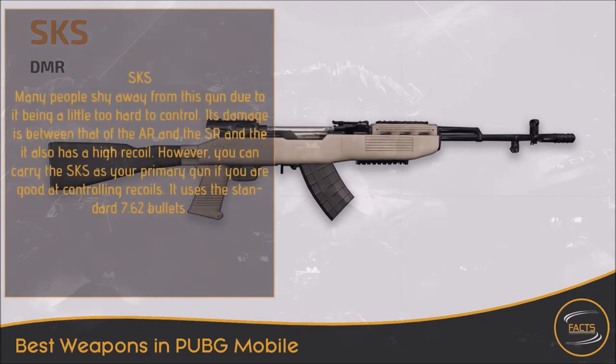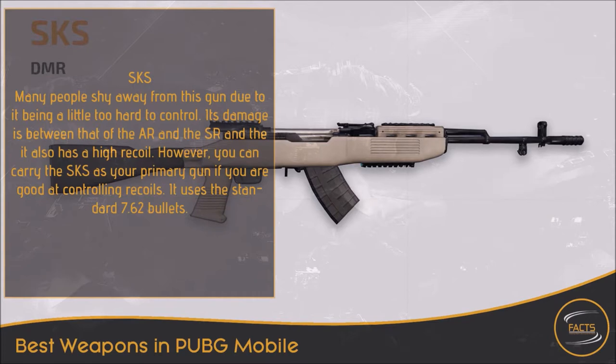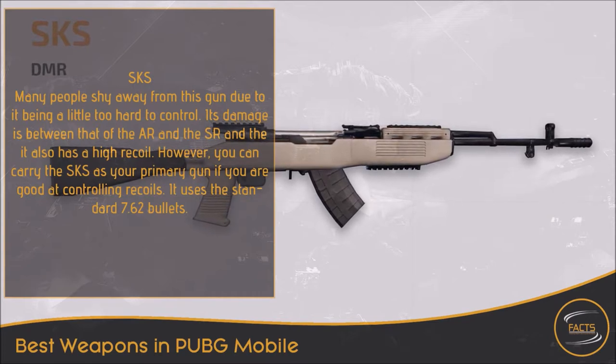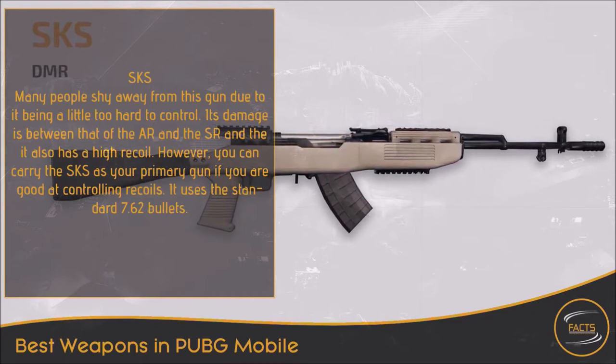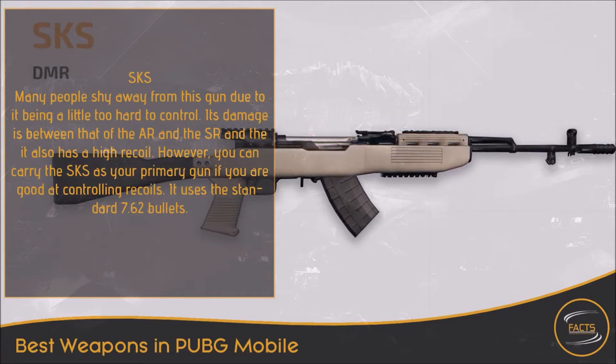4. SKS. Many people shy away from this gun due to it being a little too hard to control. Its damage is between that of the AKM and the AWM, and it also has a high recoil. However, you can carry the SKS as your primary gun if you are good at controlling recoil. It uses the standard 7.62 bullets.